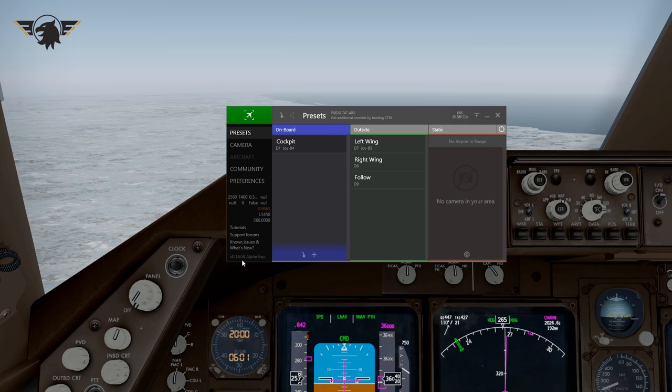This is an alpha build — version 0.1658, alpha experimental. I'll talk about the normal alpha builds versus the experimental builds a little bit later. Just before they released the initial alpha version, the guys at FSFX did a preview livestream on YouTube, showing off the features of Chase Plane, and there was not a single person I spoke to afterward that was not amazed by what they'd done.